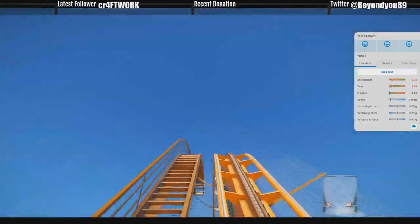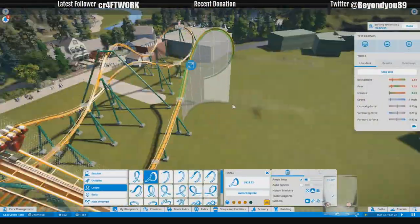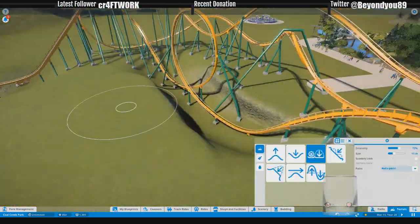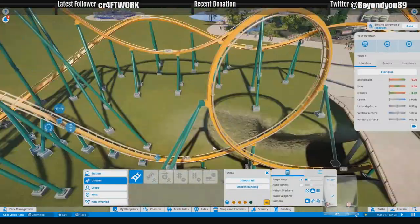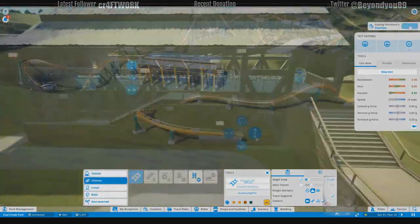We also have something new coming at the end of the episode. It's not a huge addition to Cole Creek Park — it's more about making the park fill out, making it feel whole, rounding it out if you will. We'll get to that here soon, but yeah, there is the first half of the Grizzly roller coaster, and now I think we're going to transition more into the pesky second half.